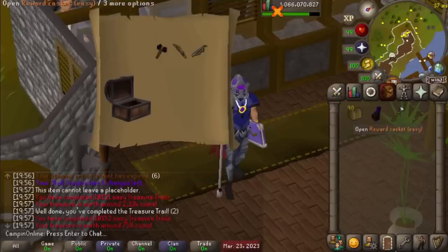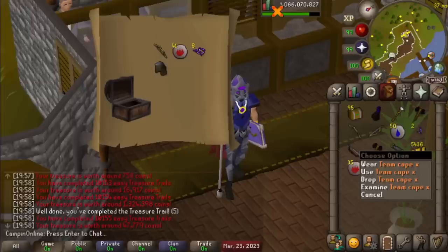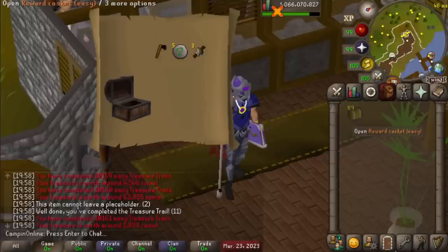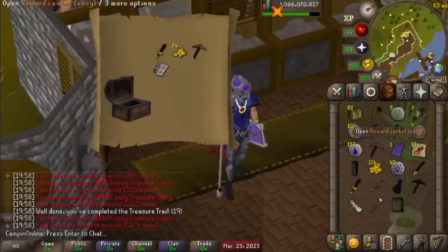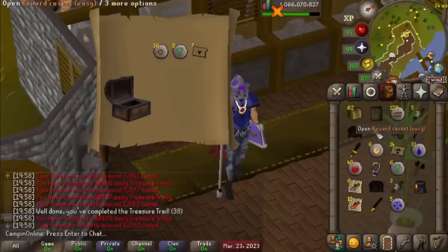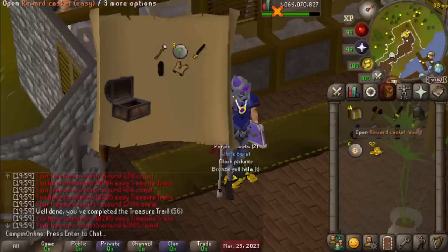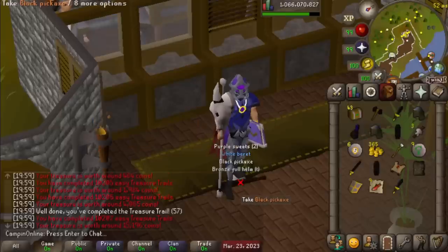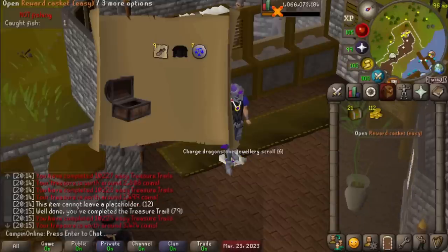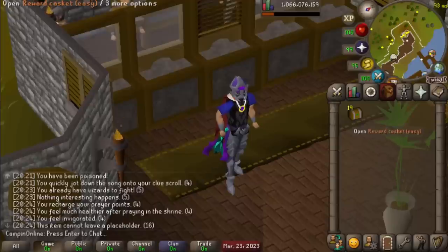100 more easy clues to open up. Oh, look at that — Team Cape X! This is pretty good, very nice. And another master — nice. Another master, very nice. Still 19 more to go.